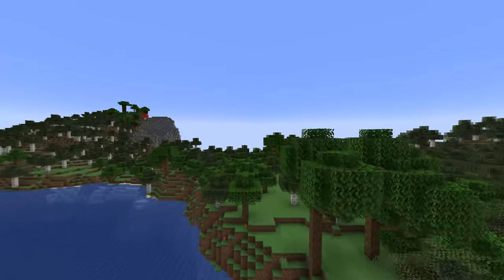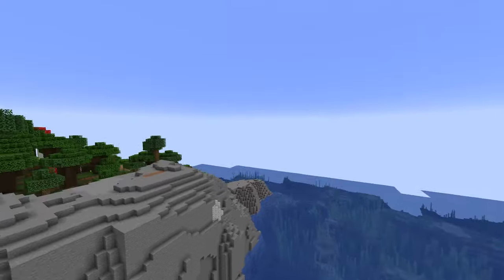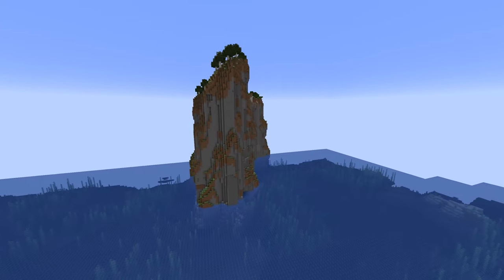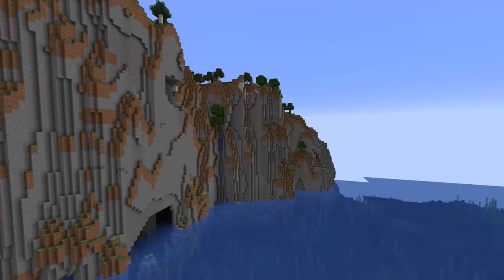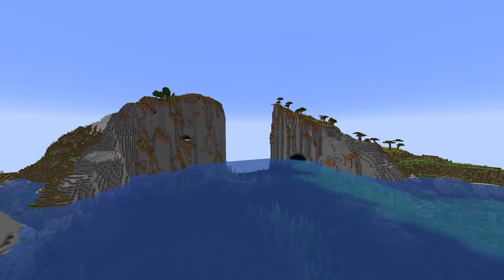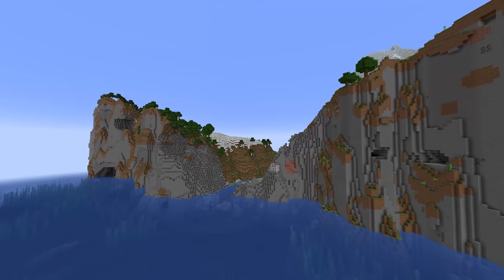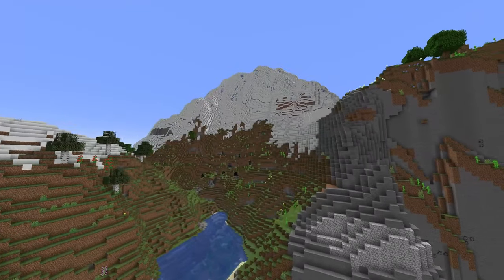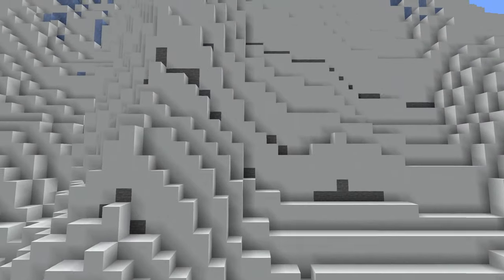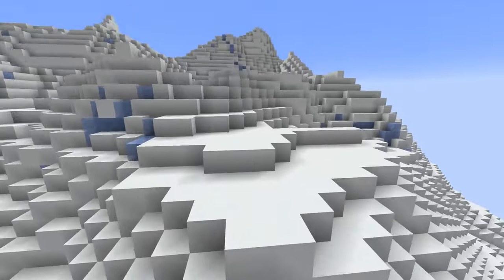The Lush Caves biome will be covered in moss with spore blossoms, azalea blocks, clay, and drip leaf. This gives us a natural way to get drip leaf other than from the wandering trader. Lush Caves also contain cave vines and glow berries. Glow berries are particularly interesting because of the new mob spawning mechanic where monsters only spawn at light level 0 instead of light level 7, meaning the lush caves filled with glow berries should have no mob spawning at all.